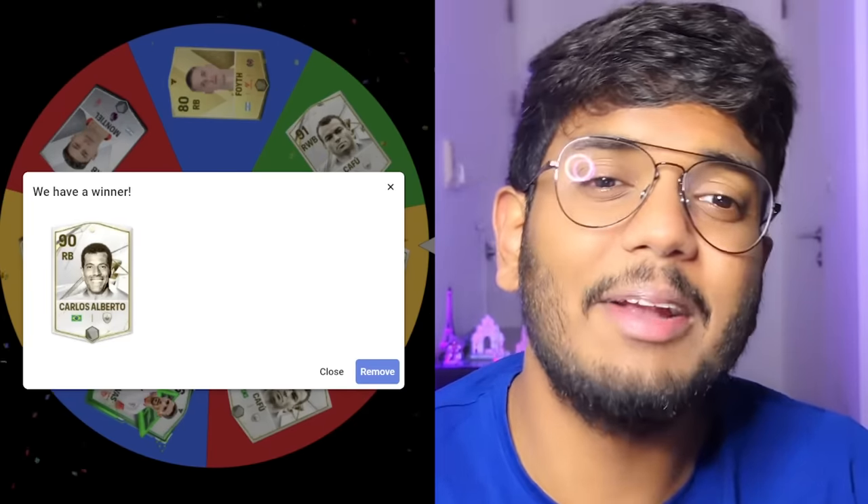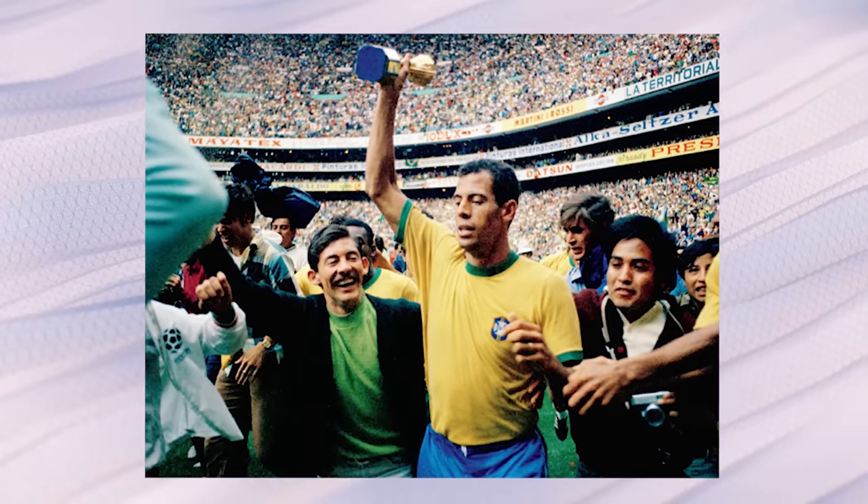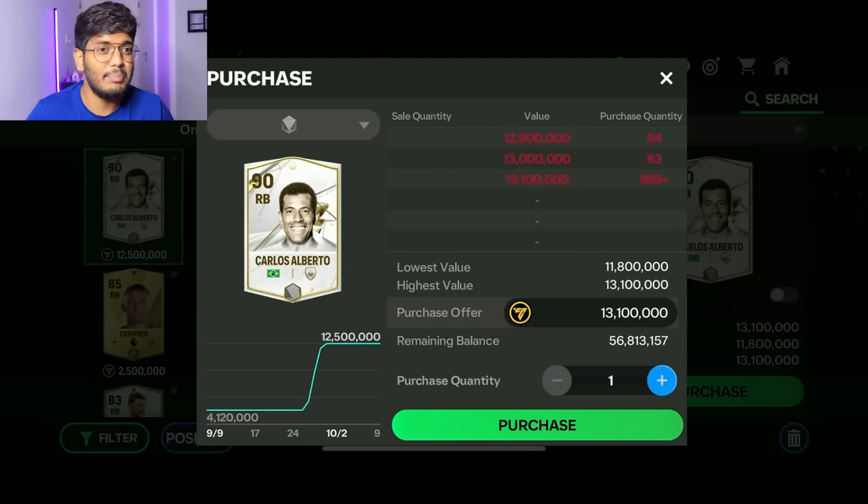Let's go and spin for the right back position. There's a good chance of getting a low-rated player — 80, 82, or even 79 rated right backs from Argentina are on the wheel. But good news: I've included Cafu twice because he's won the World Cup twice. And here we go — we've got Carlos Alberto! That is the most ideal one we could get. Carlos Alberto won it back in 1970 along with Pelé. 13.1 million coins and 999+ orders for him, but let's get in the queue.